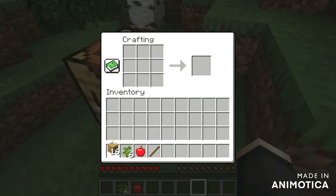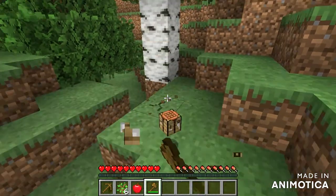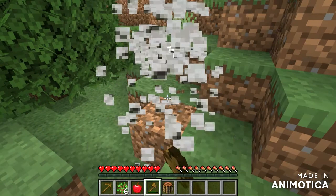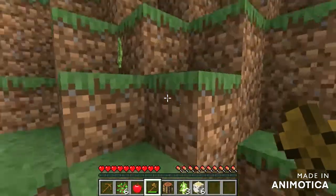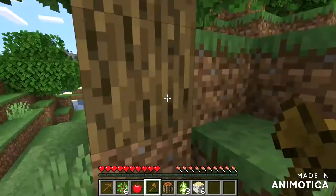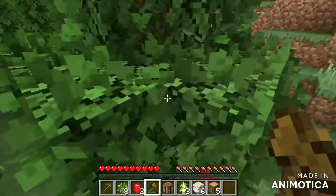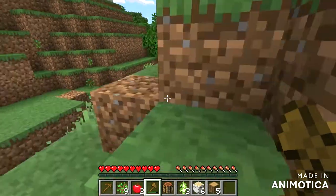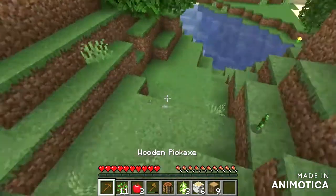First I'll make some sticks, then a pickaxe, then an axe. Now let me show you what Timber does — see, the whole tree comes down! This is not really cheating because it uses up the durability of the axe, so it just breaks down trees faster. Okay, time to break some more trees for a bit more wood.